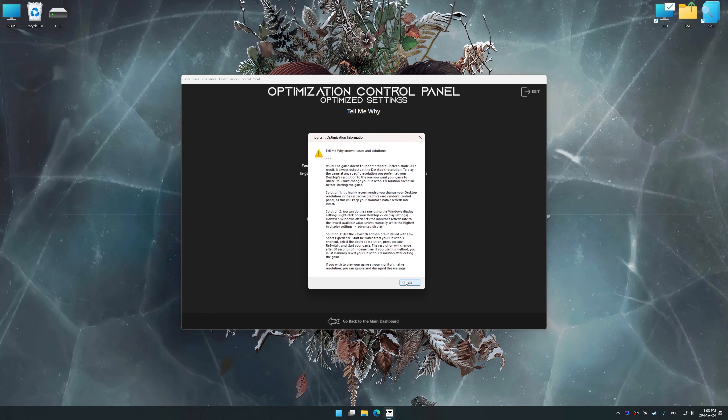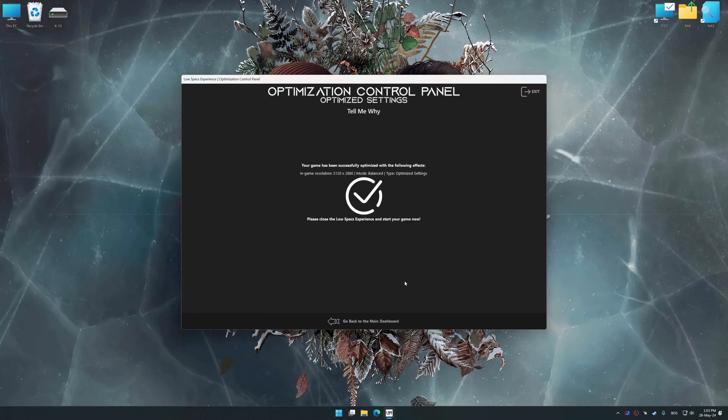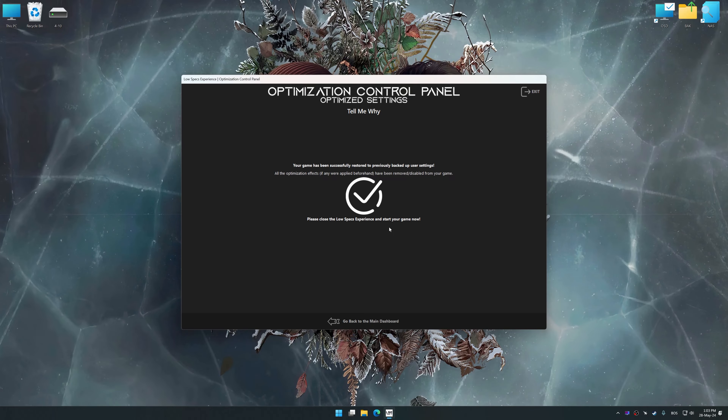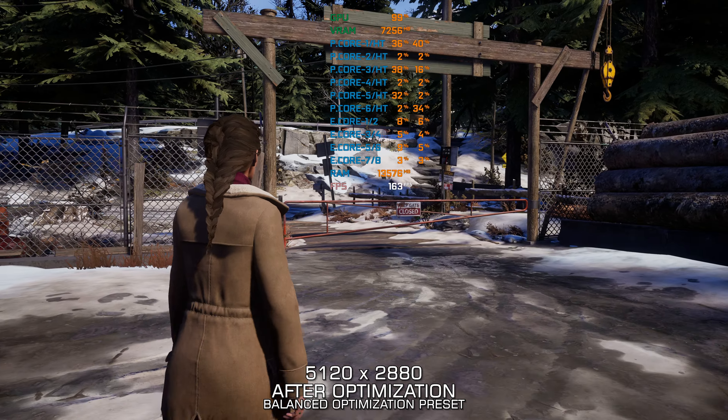Now select the optimization catalog, select the applicable digital platform, and then select Tell Me Why from the drop-down menu. Once done, press Load the optimization package.